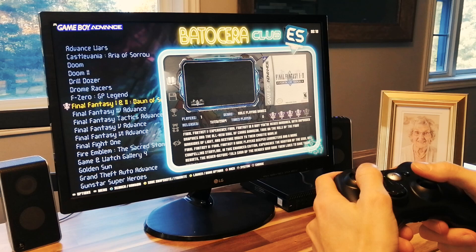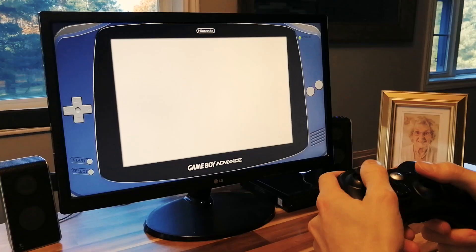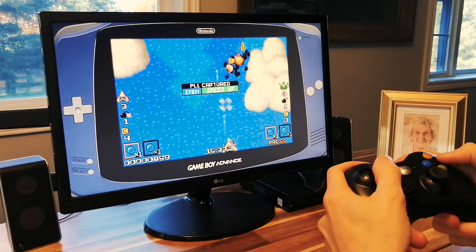Just look at that menu, guys — so many systems. You can see that the games have box art and videos. Everything boots up super quick, and it all just works all by itself. Just add your own games, and you're good to go. This took me like 10 minutes to set up, and I'm going to show you how to do this yourself.